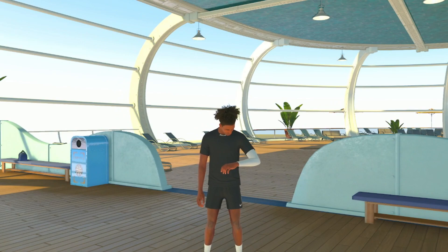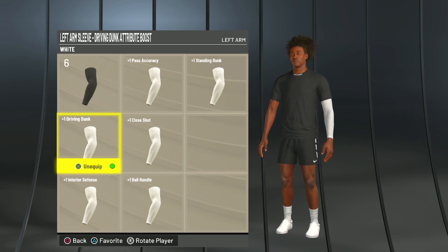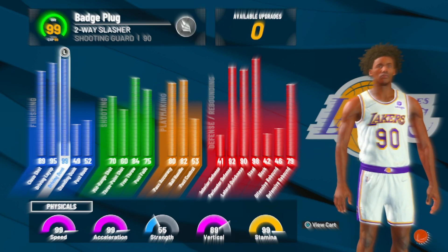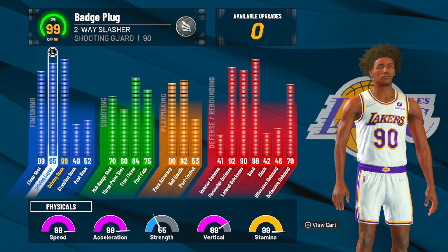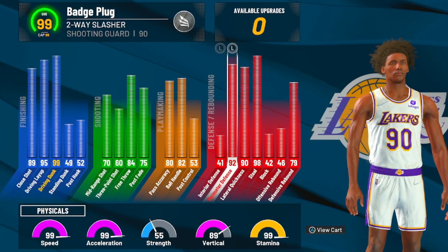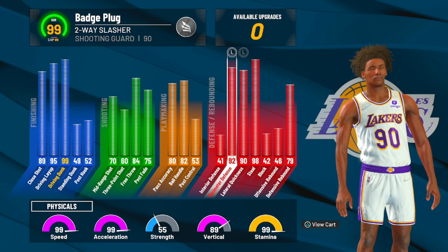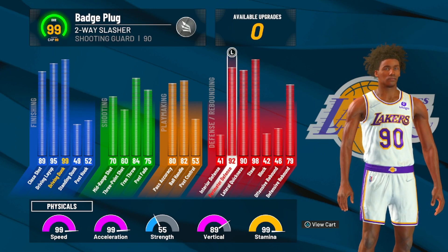This build has a plus one driving dunk arm sleeve, which means with the 99 driving dunk we're gonna be starting the game with a 100 driving dunk on 2K22. The build also has a 95 driving layup, 99 speed, 99 acceleration. It can shoot, handle the ball, and play extremely good defense. Mikey's defense isn't like this in real life, but he can guard people from time to time — we just gave him a little better stats.